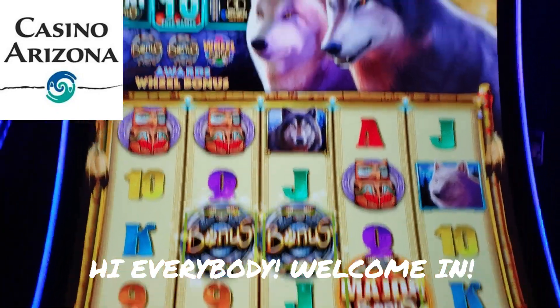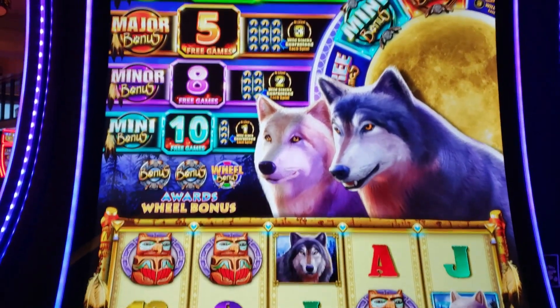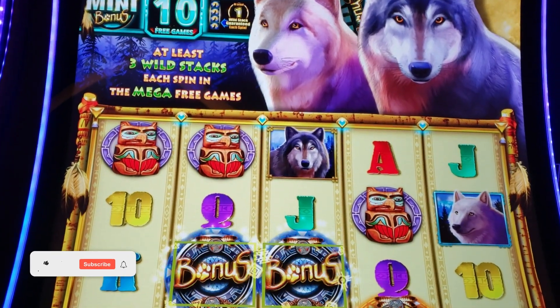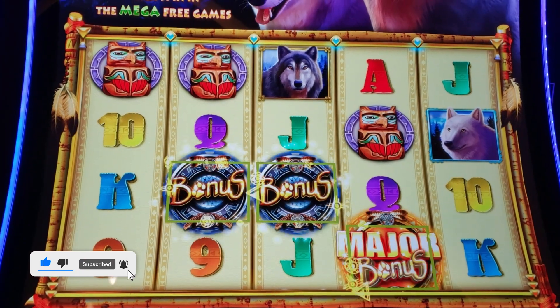Hi, it's JC. Getting ready to play this Wolf Run Eclipse machine. It has a mega bonus — 126 games if you hit that ball. That would be a lot of games. I've actually seen this particular machine hit on one of those larger amounts.